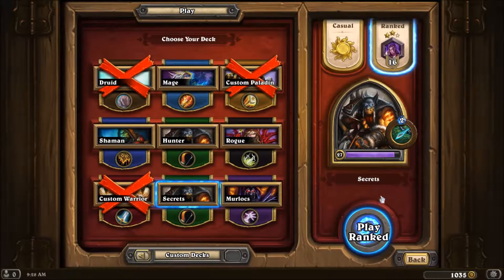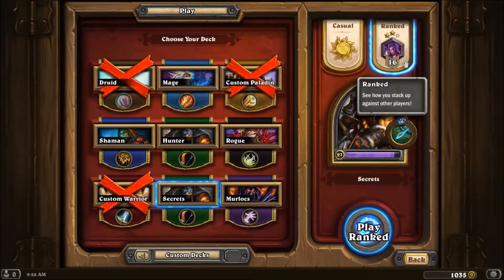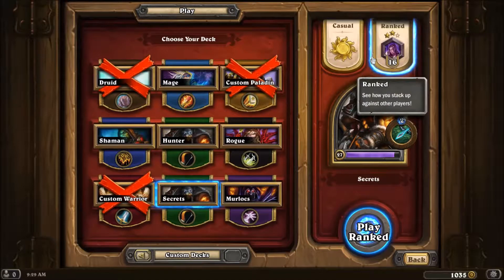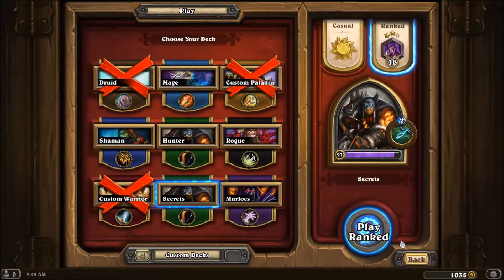I'll show you guys the inner workings of my super secret decks. Currently you start at 25 and go up to 1. Every time you get 3 stars — I'm gonna get a win — you go to the next ranking and start with 1 star. Any time you get to 0 stars and lose another game, you go back down to the next ranking with only 2 stars. At rank 20 you can't lose any more stars, so once you get past those first 5 you can't go back anymore.